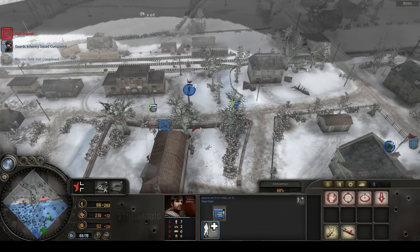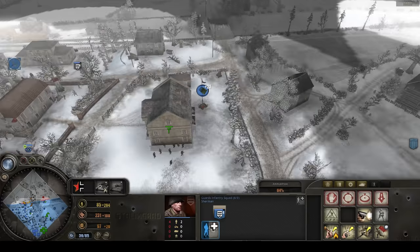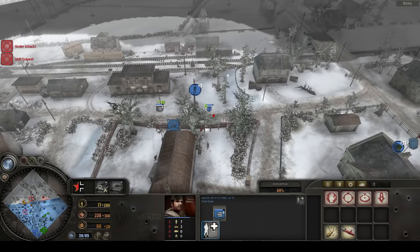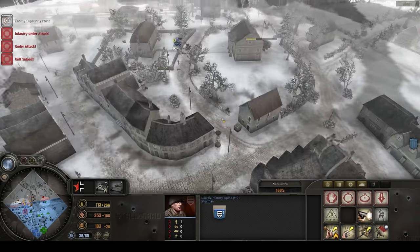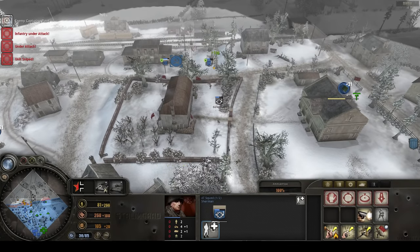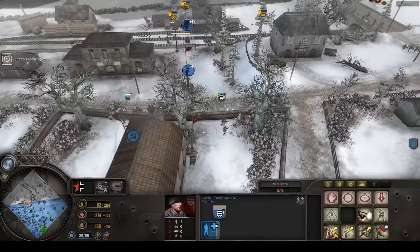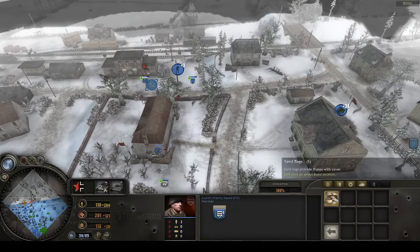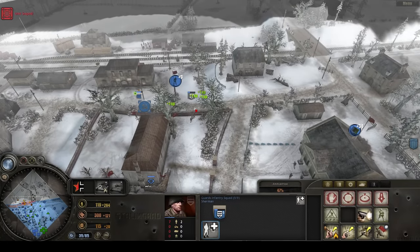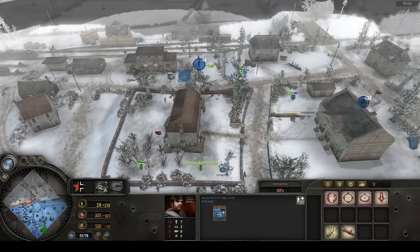Our guys are dying fast - we're literally running new recruits in as the people they're replacing are dying. I'm so poor, I'm going to reinforce the forward HQ. We're running literally out of manpower replenishing our boys. The entire German army is at this one position. A mortar would be really good here - I have two 80mm mortars. The mortars are set up. Phase three just started.